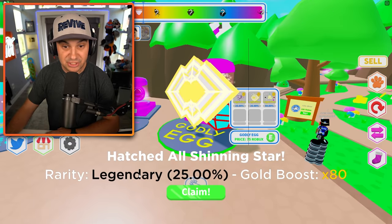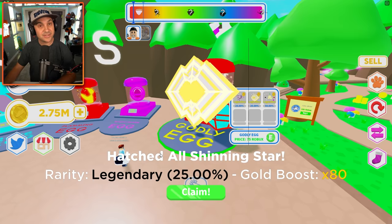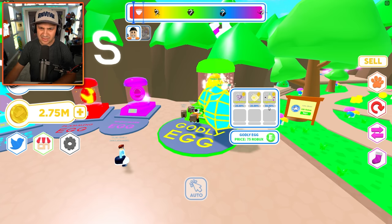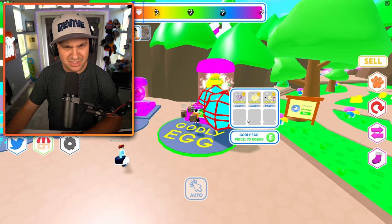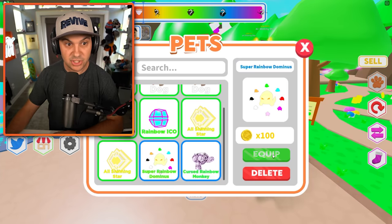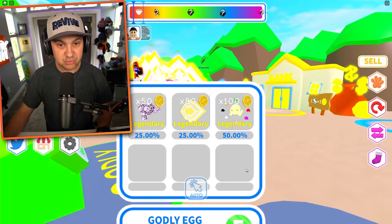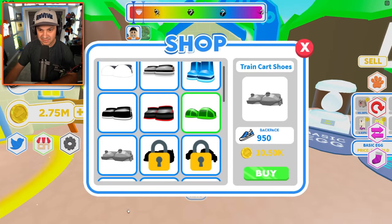Legendary shining star — okay, that's the middle one, pretty good. Another legendary shining star, don't mind if I do. I do want this times-100 guy — and we got him: Rainbow Dominus! Welcome to the team. I should be able to equip 10 pets, right? Actually I can equip 15 pets! Look at this crew I have — they're massive. It's a little scary. Let's go to the shop and spend some money.